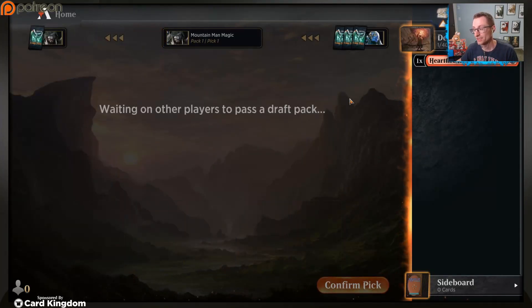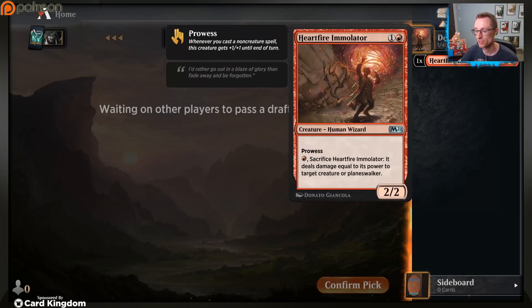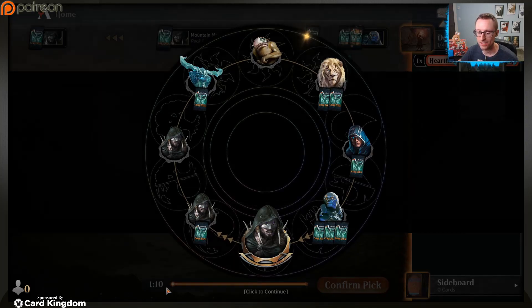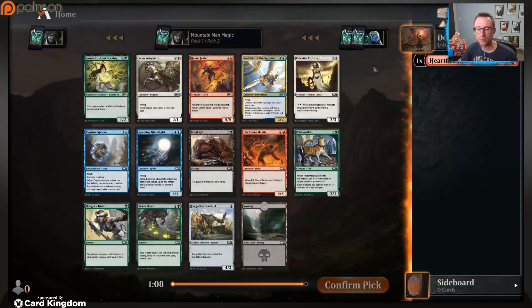It's a great two-drop and it's really good in what is arguably the best archetype, which is blue-red spells matter. You can do some really fun things with this card, so hopefully we can do that. But we're not looking to force anything. I could have taken the land - that's a safe pick - but we're not here to play safe, we're here to smash, which is a great motto to have when drafting.